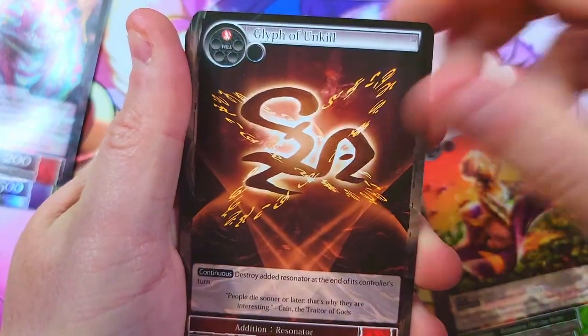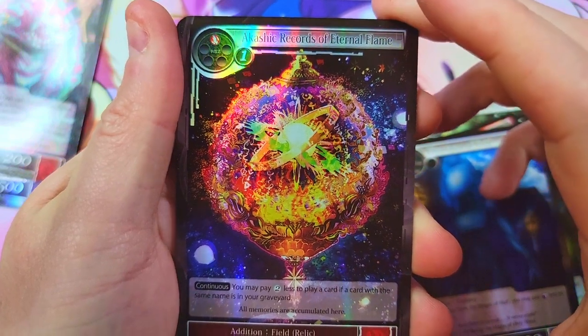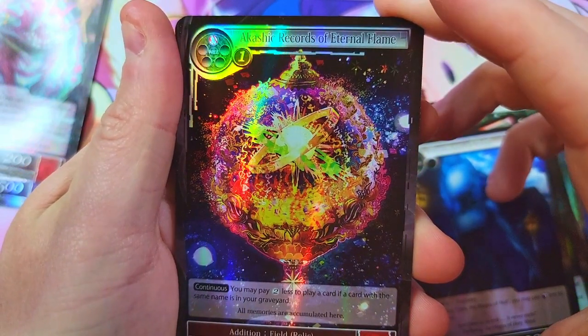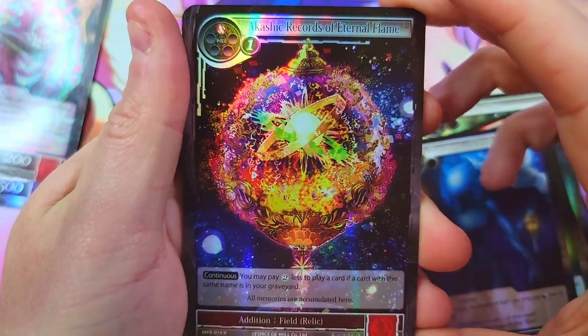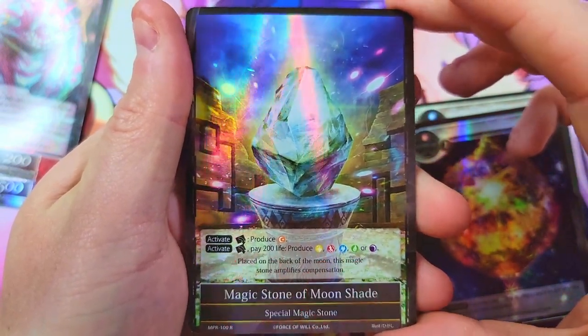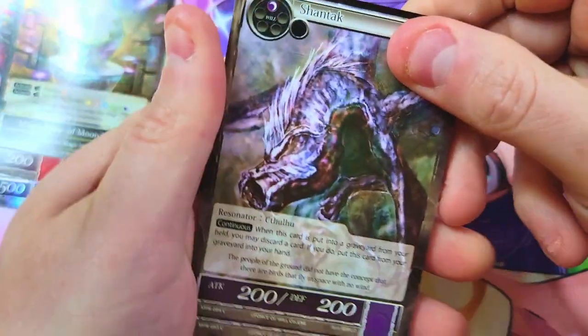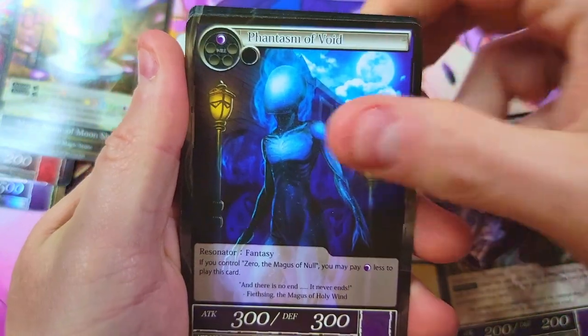Next pack: Phantasm, the Ashiac Records of Eternal Flame, and then we've got a nice little Magic Stone of Moonshade looking very shiny and cool.